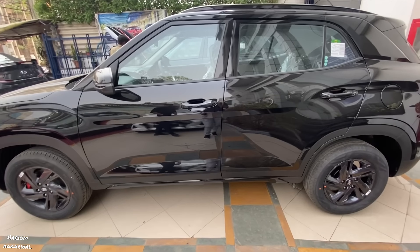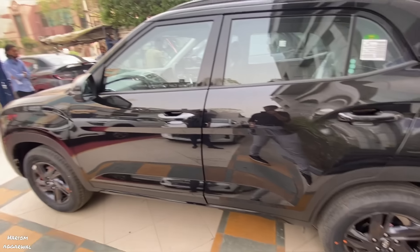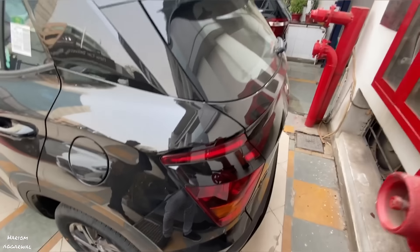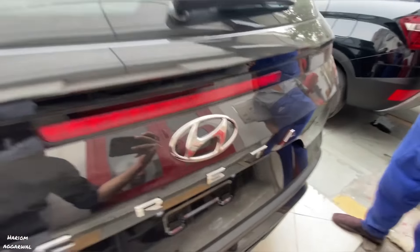On the other side, there is a silver garnish. If you look at the side, there is a silver finish, but the window trim finish is blacked out. If you look at the side, you can see it. There is a Night Edition badging — 'Creta' is written on it.